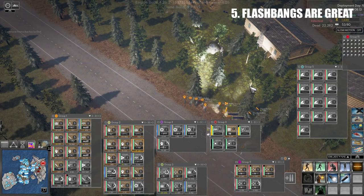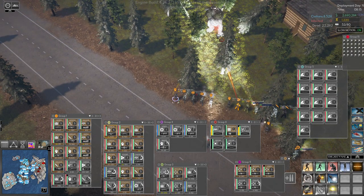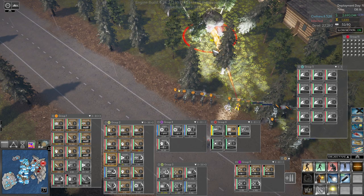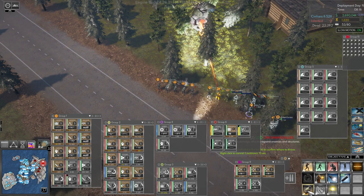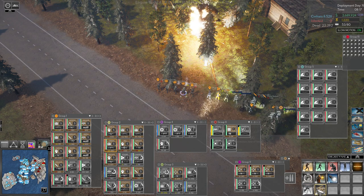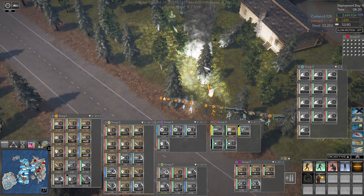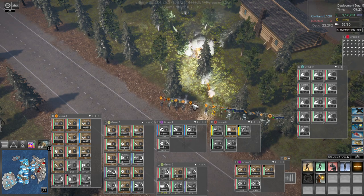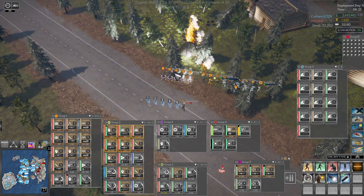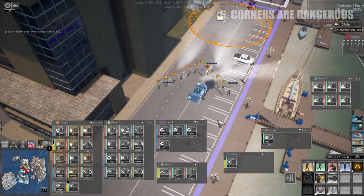Tip number five: use flashbangs on juggernauts — the big guys, the King Kongs. It's only Winter and the spec ops guys that have flashbangs, but use them on the juggernauts. It freezes them in their tracks, then you can throw grenades with your assaults and they're quite easy to take down. Also loosen your formations against juggernauts because they throw rocks that can hit multiple troops and kill them. Hit them with a flashbang and they'll just stand there while you tear them down.